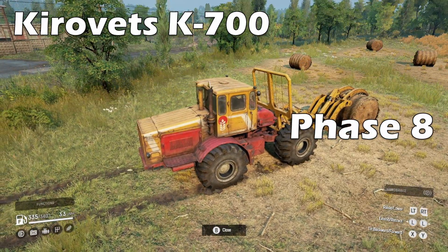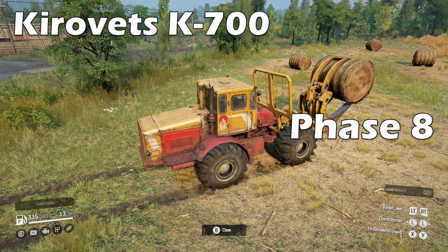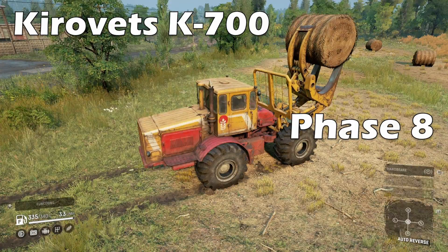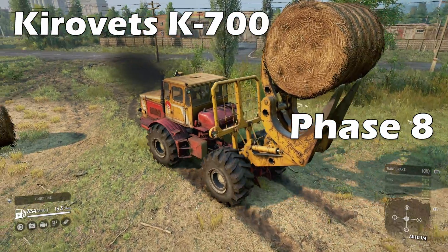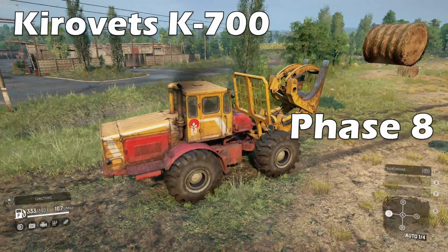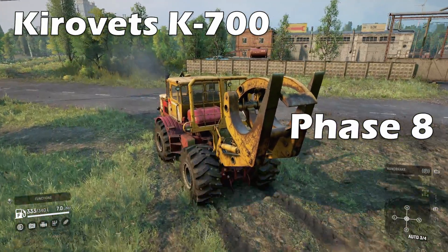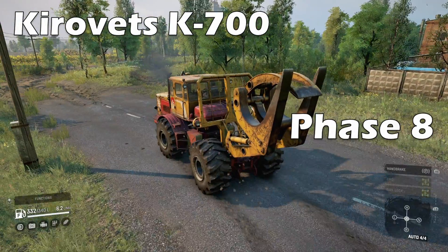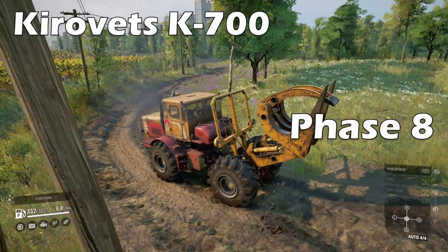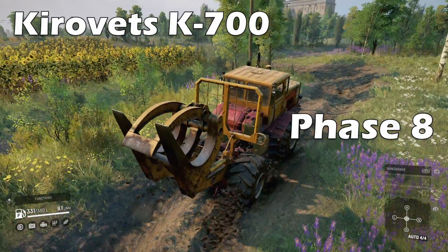Rounding off Year 2 with Phase 8 and the Kirovets K700 — this is the first tractor you'll take possession of and it's pretty good for what it's intended for. You'll want to make sure you have the appropriate engine and gearbox upgrades prior to use, as it needs the extra power. All-wheel drive and diff lock are always on to prevent wheel spinning, which was an issue fixed from the initial release. Capable of towing farming trailers and having a bale loading fork or van body, it can carry out a few different tasks and makes for a decent recovery vehicle. The bale fork can be a little tricky to use, but you're not entirely dependent on it.